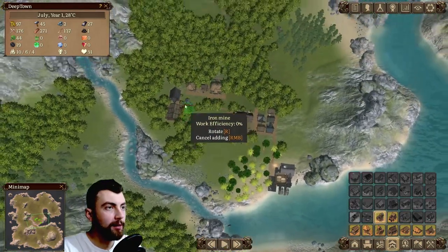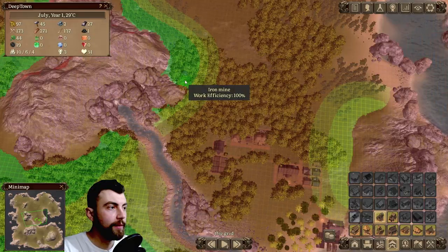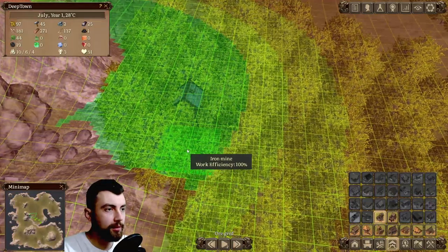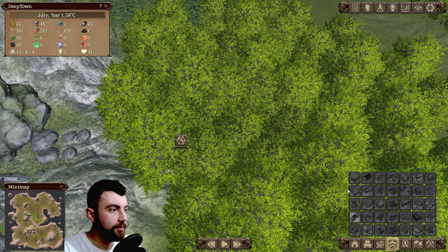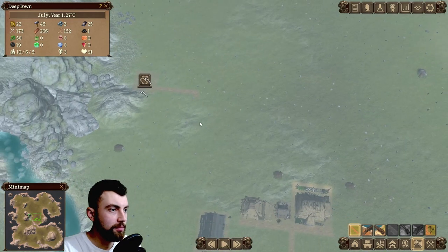Although we can build the iron mine. Let's bring up the ore grid and check out the efficiency. It looks like this is the best spot to build — we're gonna build them right here. Get the trees out of the way and build the roads to connect the iron mine to the main city.